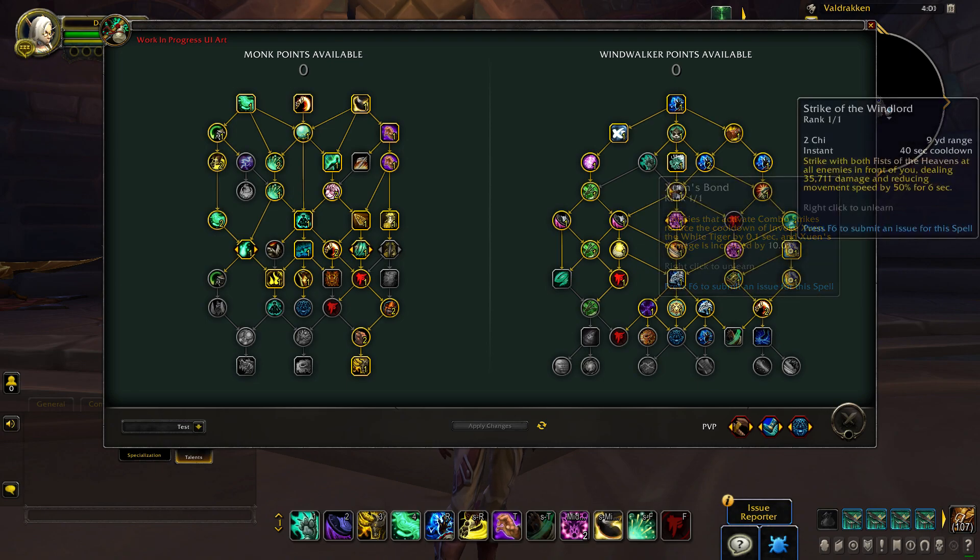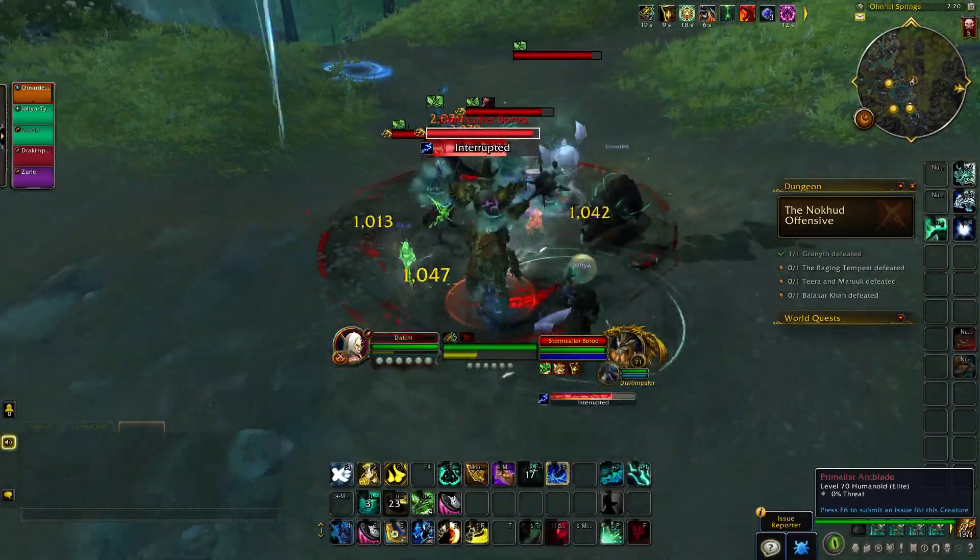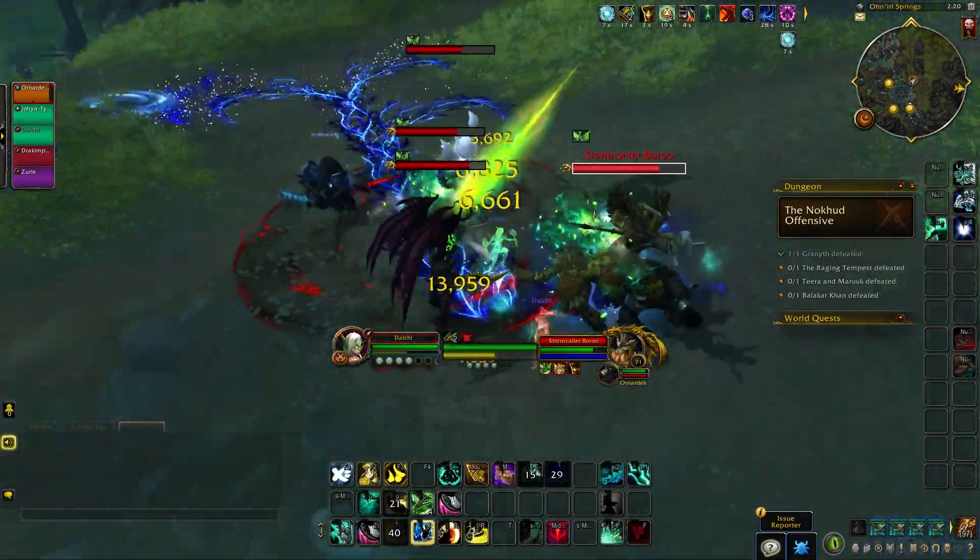Finally, we see the Legion artifact weapon ability Strike of the Windlord make a return, a powerful blast that smites all targets in front of you.